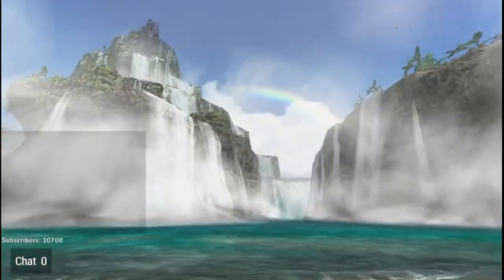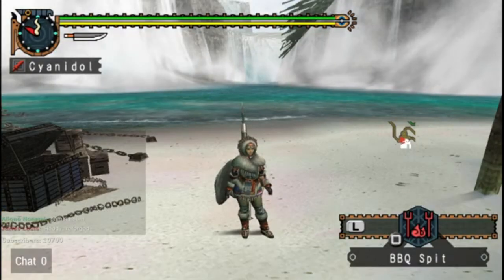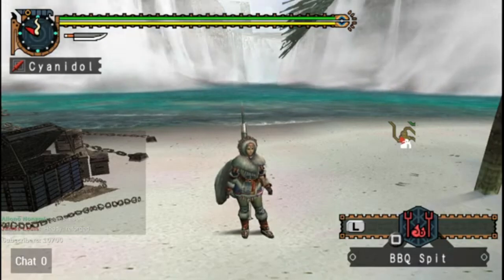You can buy stuff from the cat — it's kind of a cheat, but it just uses the stock from the granny peddler, so it's mostly a quality-of-life thing.